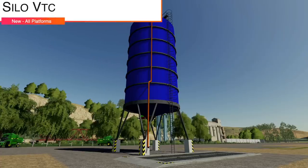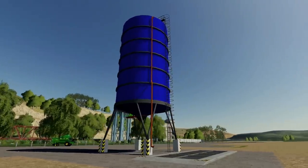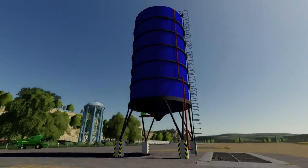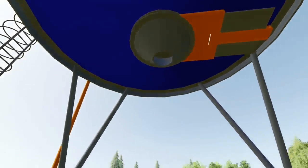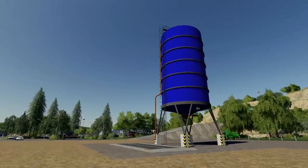Next we have another silo — the Silo VTC. It stores commodities for fertilizer and lime, with the exit under the silo. Price is $30,000. Maintenance: two bucks per day. Capacity: a whopping 10 million liters. You put lime and fertilizer in, and it comes out from the exit. 10 million liters — it's crazy!